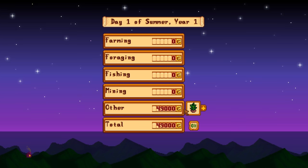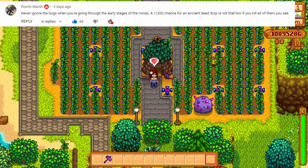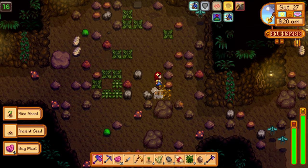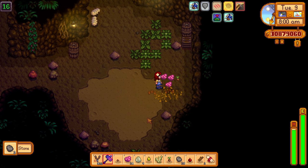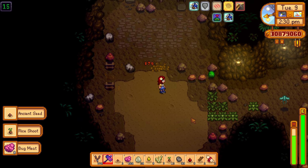You can sell tea tree saplings for 500 gold each. This is a really effective way to make a ton of money in the early game. Do you want an ancient fruit seed? Just smash one of these bugs in the regular mines. They have a tiny chance to drop an ancient fruit seed, but since there are so many of them, it is relatively effective.